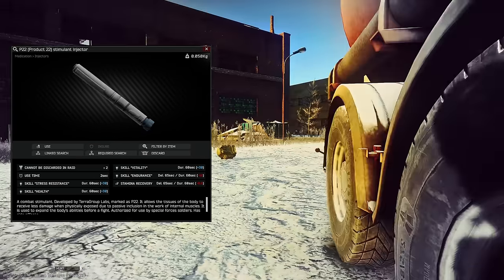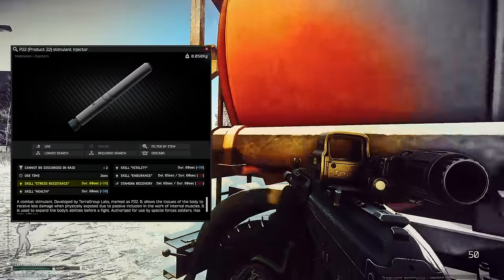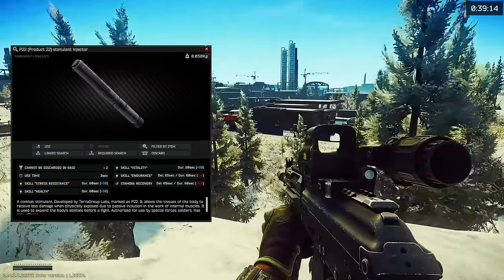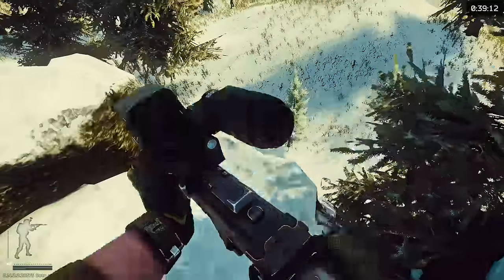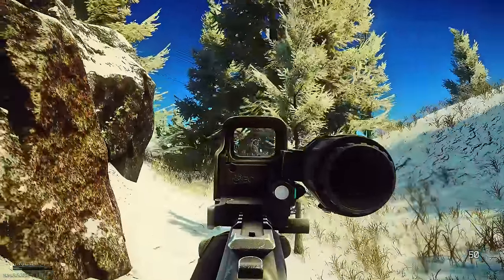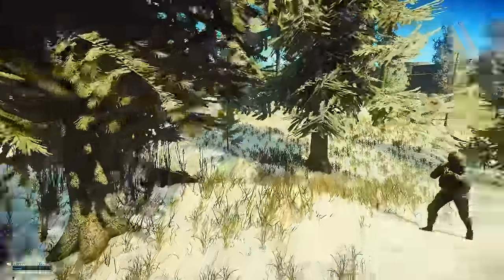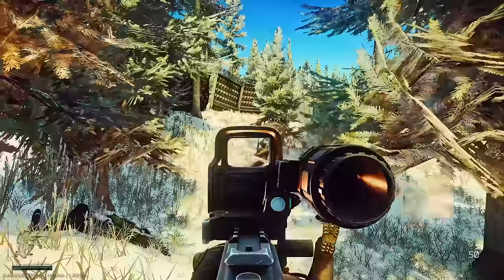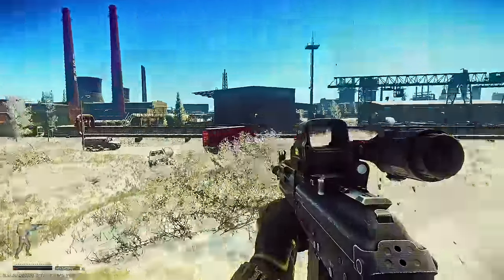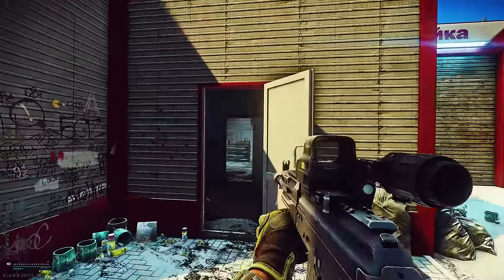The next miscellaneous stimulant is the P22. The P22 is going to give you 30 stress resistance for 60 seconds — that's the main reason you're going to want to pop it. It's going to enable that berserk mode. Stress resistance is somewhat hard to level, so you can pop something like a Trimadol to get yourself 10 stress resistance, or an SJ1 to give yourself 20 stress resistance. No matter what level your stress resistance is, you will be able to enable berserk mode.